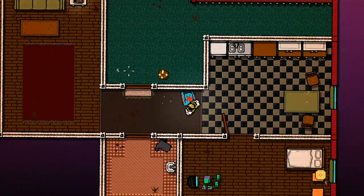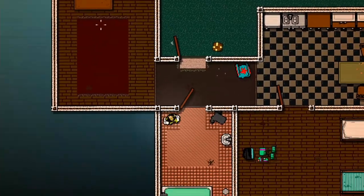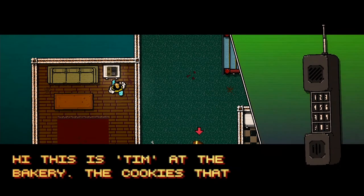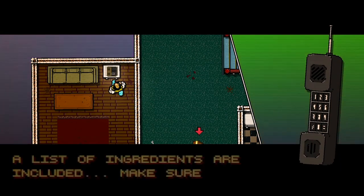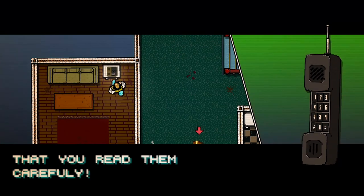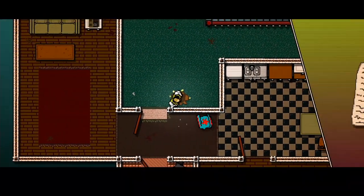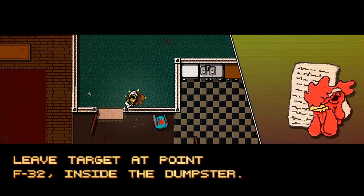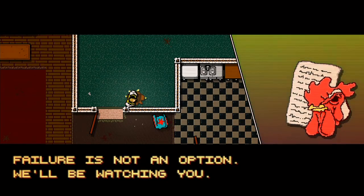What's this? Go to the phone. You have one new message. Hi, this is Tim at the bakery — the cookies that you ordered should be delivered by now. List of ingredients are included, make sure you read them carefully. The target is a briefcase — discretion is of the essence. Leave the target at point F32 inside the dumpster. Failure is not an option. We'll be watching you.